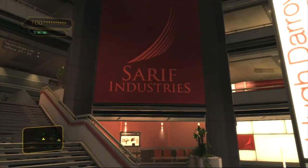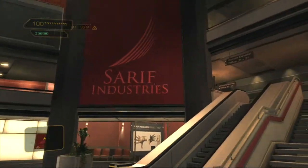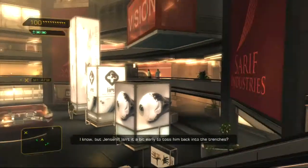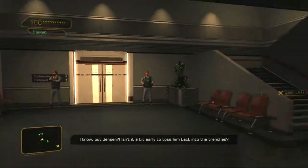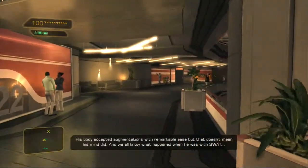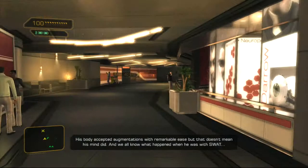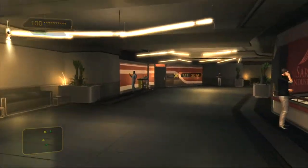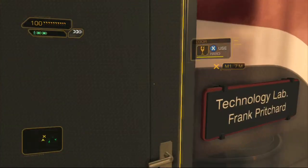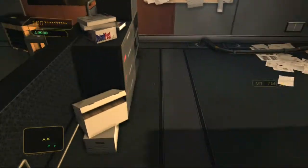Welcome back, we're in Sarif Industries - it's part two of the walkthrough. Our retinal display is a little glitchy, as you can tell. Our HUD is flashing and flickering, so we want to go to Pritchard's office. You can go through and loot all these, but we'll do that later. Let's go over here and open up, and before we talk to him...